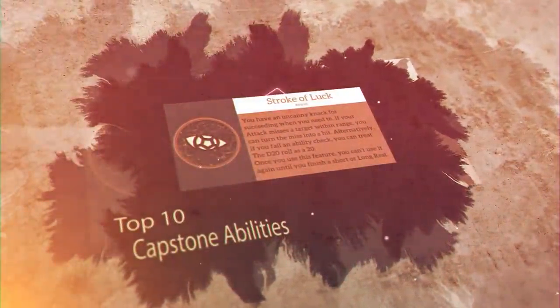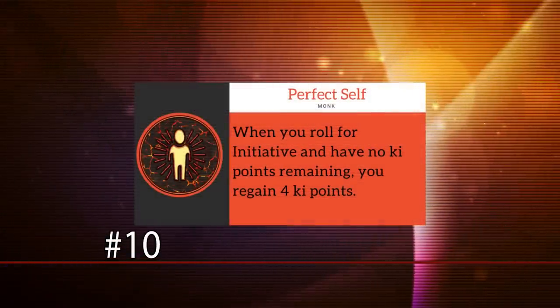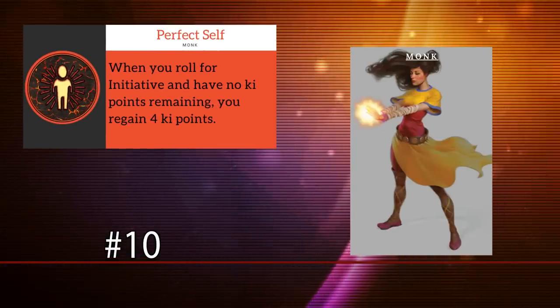A capstone is a class-featured character gains for hitting level 20 in a specific class. In this video, we'll be looking at the best of these abilities that most players never get to see in an average game. Starting off this list at number 10, we have Perfect Self, the capstone ability for the monk class.